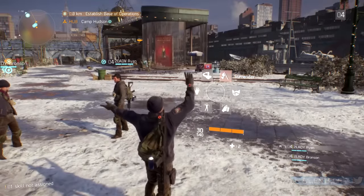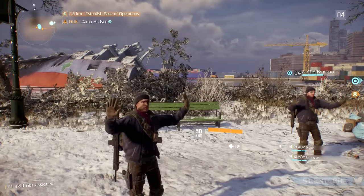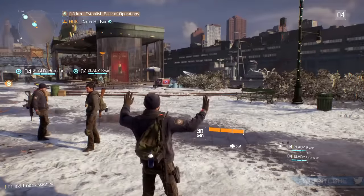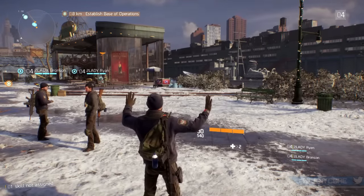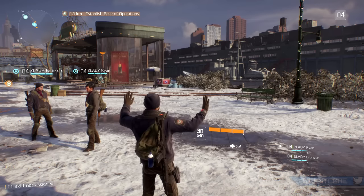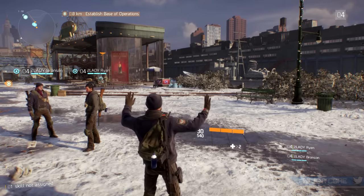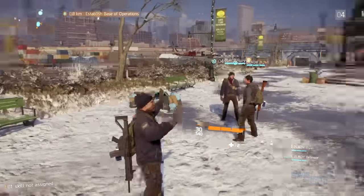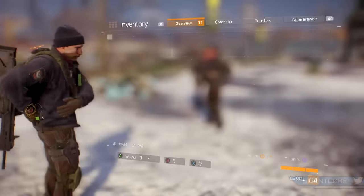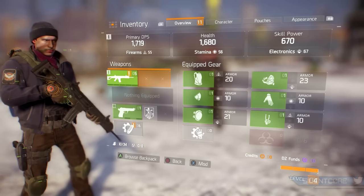I did ask one of the developers if these have any sort of impact on NPCs. So if an NPC is approaching you and you use the surrender for example, will they stop — and it will have actually no impact on NPCs at all. So the only real purpose of these is to communicate with either your team's squad, or in the dark zone where you're potentially seeing hostile or non-hostile targets, so you can use these to communicate or show that you're maybe not a threat.